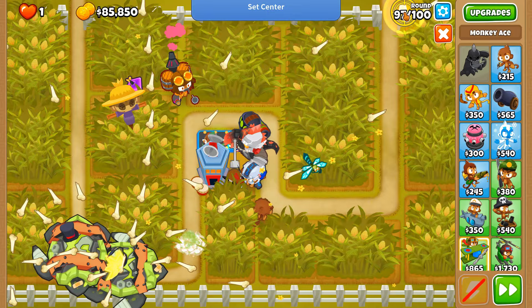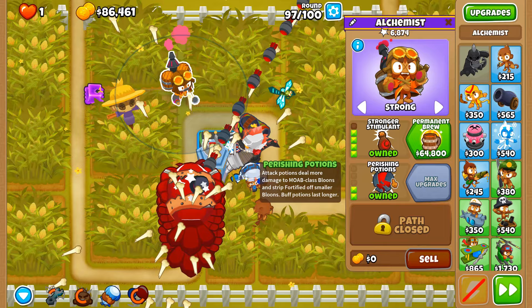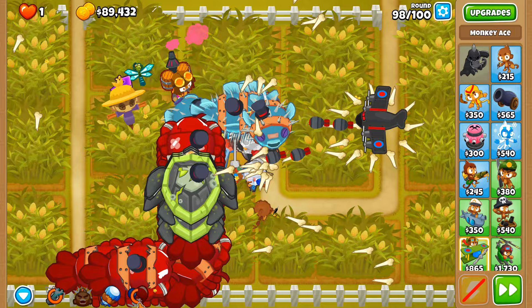The Flying Fortress is just such an expensive behemoth to try and get. Berserker potions has its downsides when it comes to stripping the fortified layer off — which is the biggest bane for getting this upgrade in a two megapops scenario. This round is so painful. I don't want to use rallying roar anymore because we're just going to get too many pops stolen.